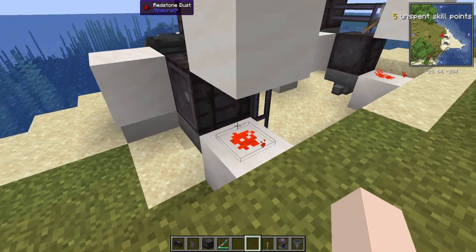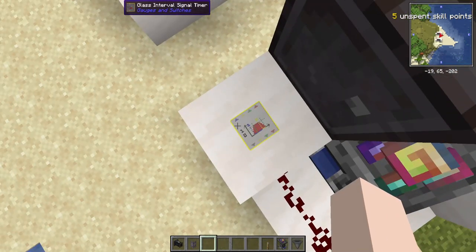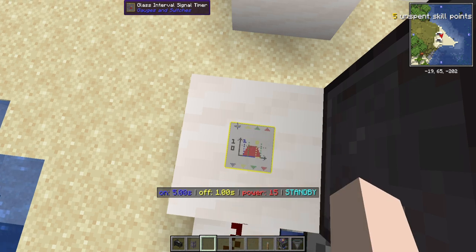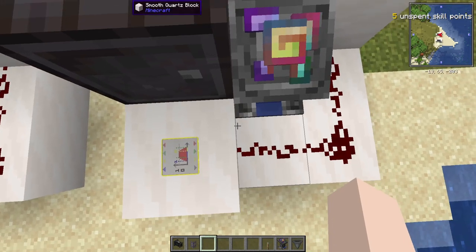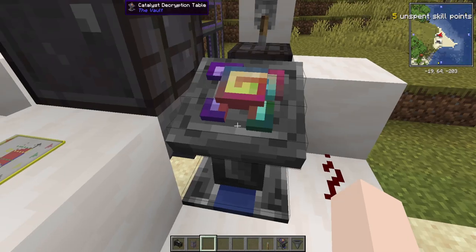Oh I almost forgot something very important. Right click this redstone dust so it looks like a little circle. Now the last thing we need to do is set the timing of this timer. Hold shift and right click the little blue up arrow there in the corner and keep right clicking it until the on time is five seconds. Do the same thing with the yellow arrow - that's the off time - just keep shift right clicking that arrow until you hit off for five seconds. That's going to cause this timer to go off and on every five seconds, which is the timing that we need for this to run properly.